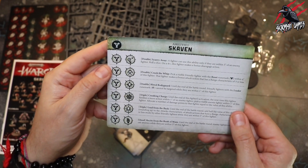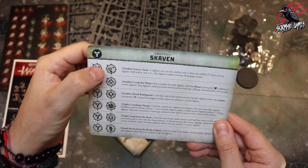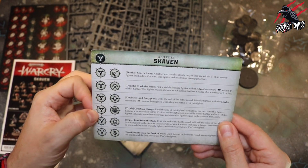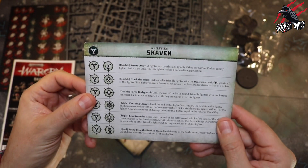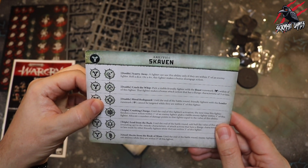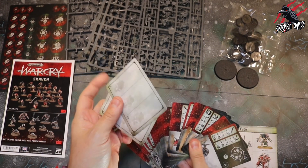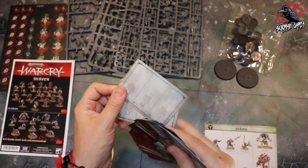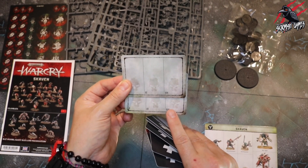Looking at the abilities on the back, it looks like there's not an ability for every single member of the Warband - which I haven't seen before. It's only going to be if they get a certain rune mark that they can get an ability. With so many Clan Rats, if they all had abilities it might just be too overpowered. We've got all 20 fighter type cards, which is a huge amount, plus two duplicate cards - you're certainly going to need those with so many Clan Rats.